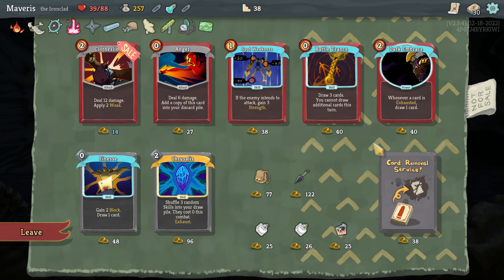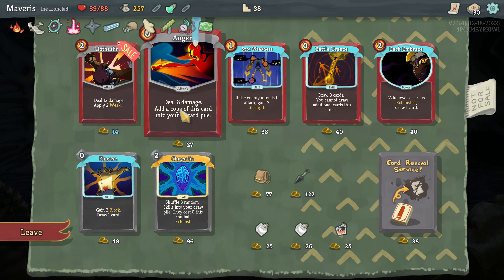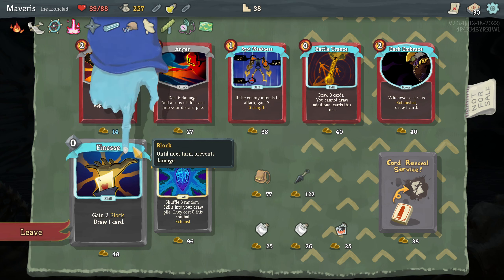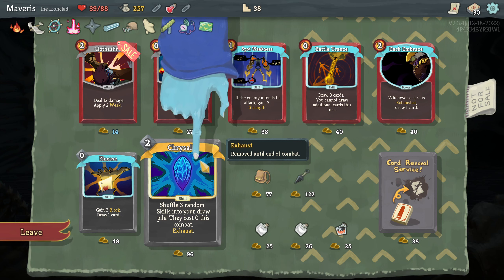Battle trance. Dark embrace — whenever a card is exhausted, draw one card. Spot weakness? No. Anger? No. Clothesline? Meh. Finesse — so that's just a cycle card. Chrysalis — shuffle three random skills into your draw pile, they cost zero. This combat.